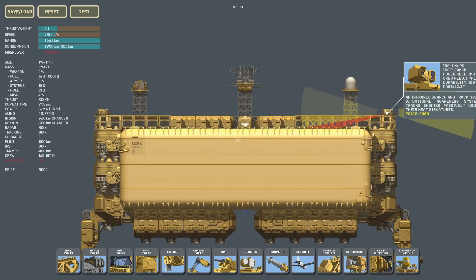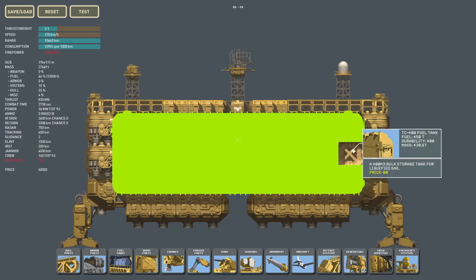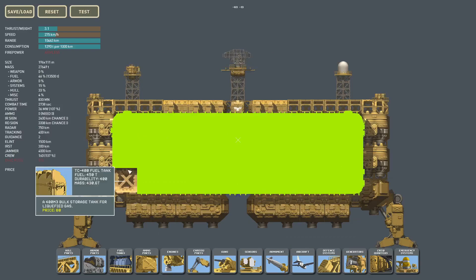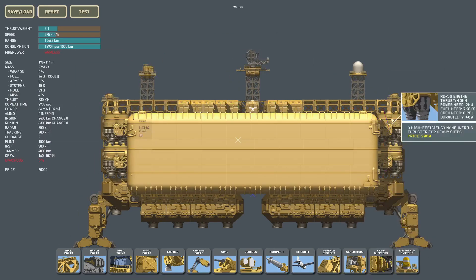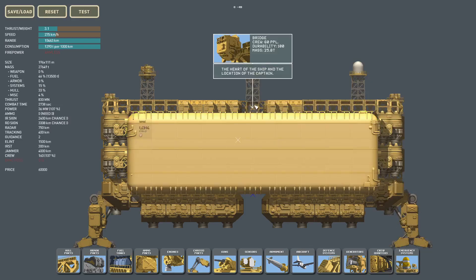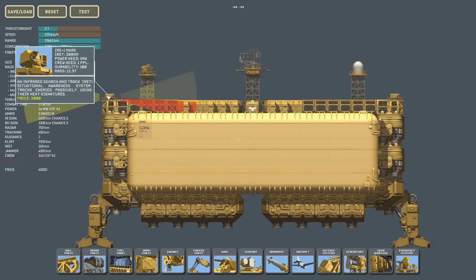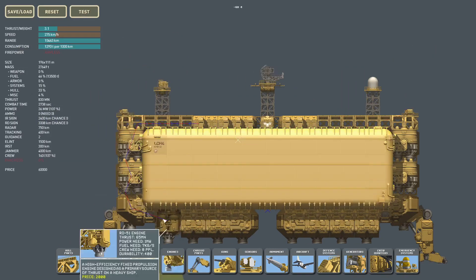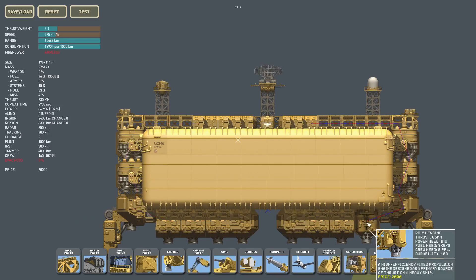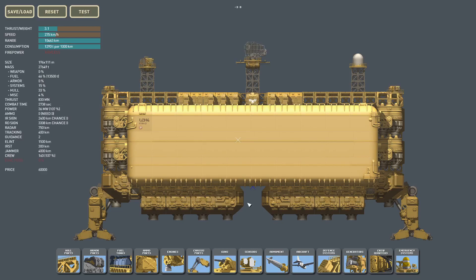Building this thing is actually kind of easy. What you need is to build a big fuel tank made up of 30 TC-400 fuel tanks, then build a hull around it along with your thrusters, landing gear, bridge, and generators. Then build towers for the sensors and put the IRST on both sides. That's about it — it's not very hard to figure out how to build it. What is hard to figure out is how to make this thing into a flagship.